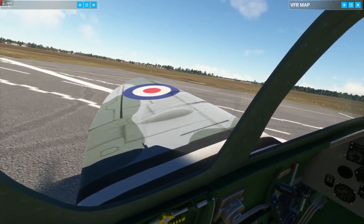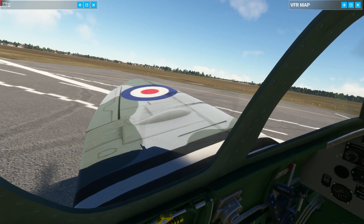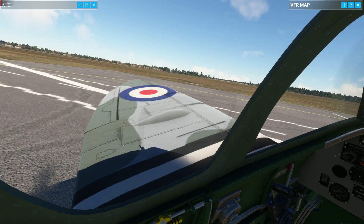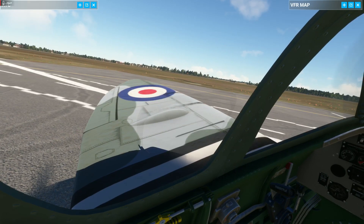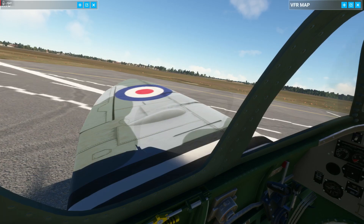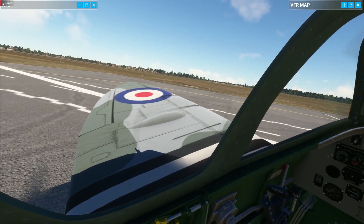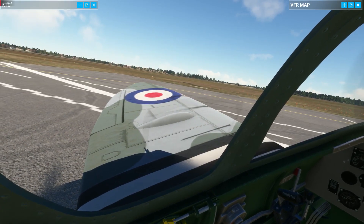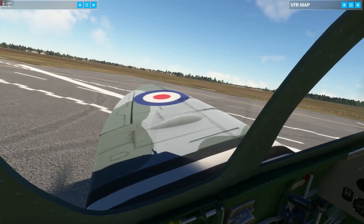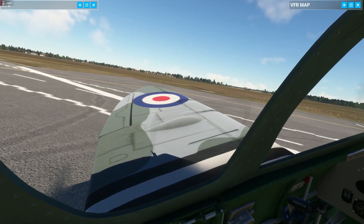Looking out over that wing — and comparing it to the way you look out over the wing of the Spitfire by the Flight Sim Squad, and comparing that to Mr. Carrick's Spitfire, they're both fairly similar levels of detail and realism. But this one just has something missing. Looking out over that wing, it looks less real than the background — and the background is obviously not real.